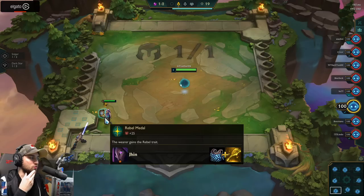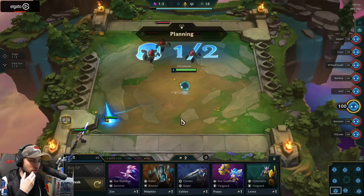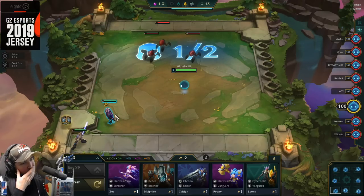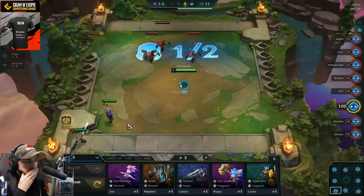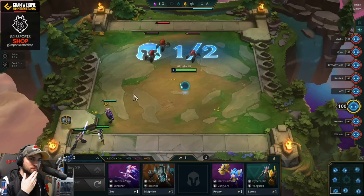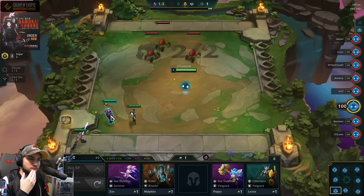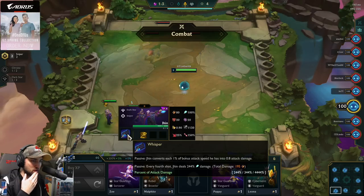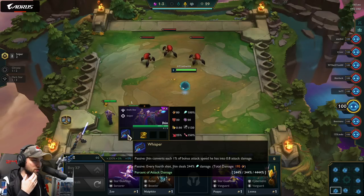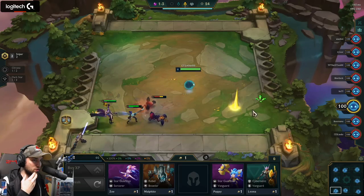Oh, it's Rebel trade. But four gold — I don't know. What are the skills? 'Converts each bonus attack into 0.8% attack damage.' Every fourth shot just deals 244%.